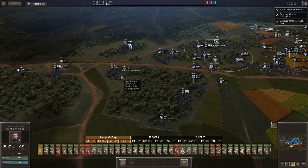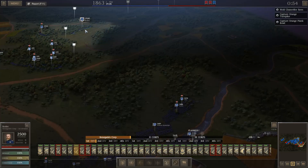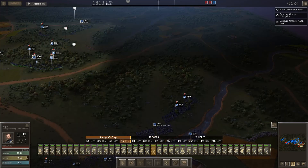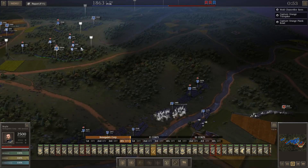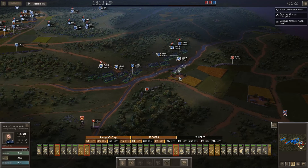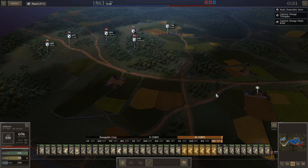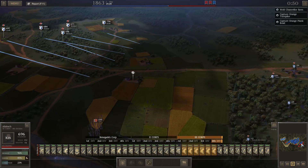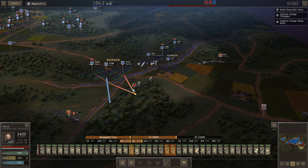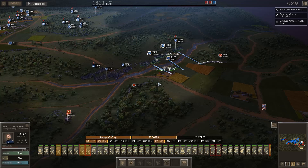We have 55 minutes on the mission clock. Let's see how it's going on our left flank. I'm going to move Otis here because I think that's a better position. I've got plenty of artillery there — that's good positioning. Ward needs to move on across. Grab my cavalry and move it here. We need to get across the stream. That's what we need to do.